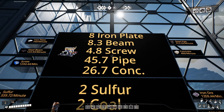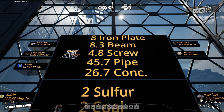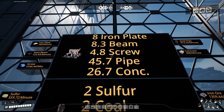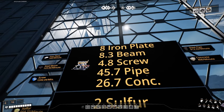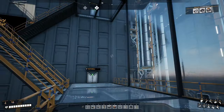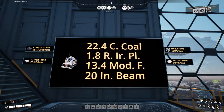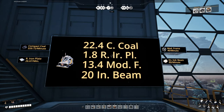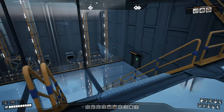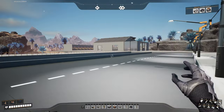Today we are going to set up steel beams and screws. That'll be nine beam constructors, five screw constructors, as well as two reinforced iron plate assemblers. That is what we're going to get done in this episode, I think, and I've started a little bit to get it going.